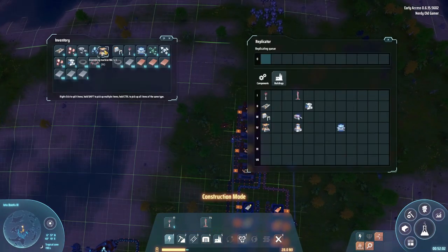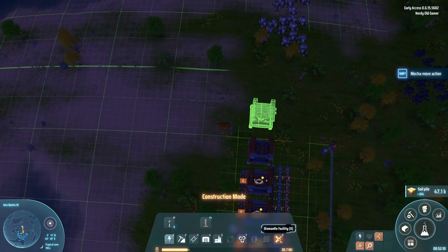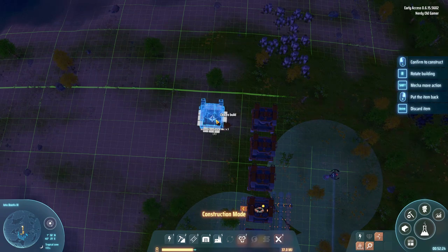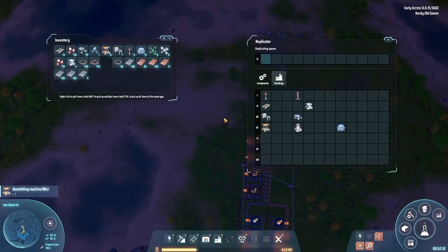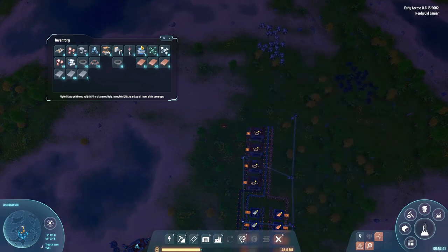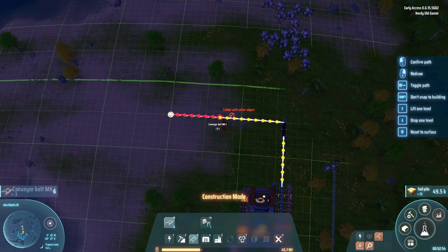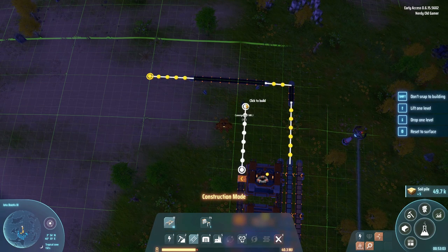The next thing is the circuit boards. Let's make our bus first and then we'll figure out where they go, so we need more belt. I actually don't think we're going to need the magnets on the bus anymore, so the magnetic coils can come up and join the bus instead.